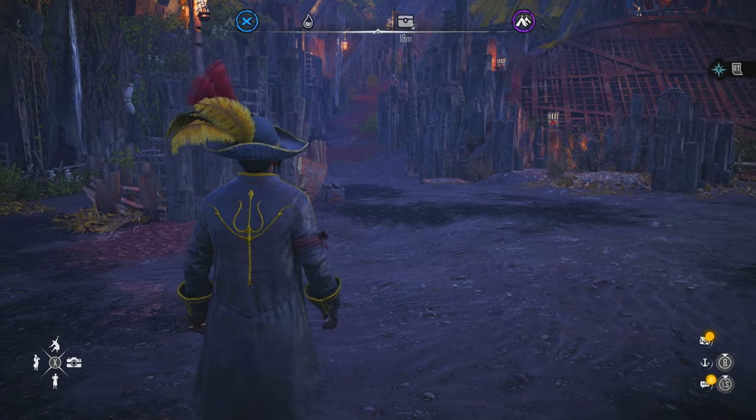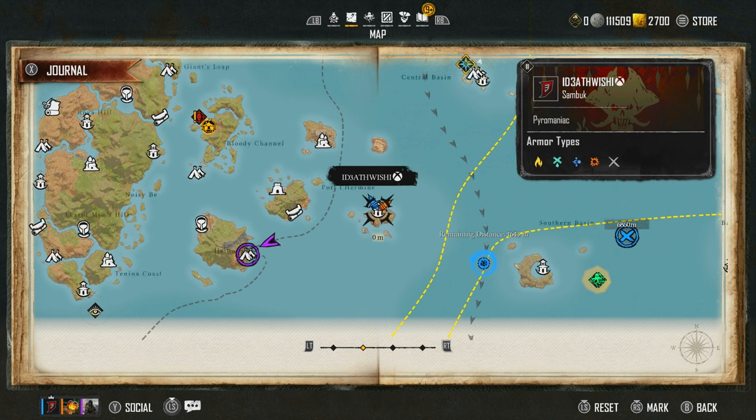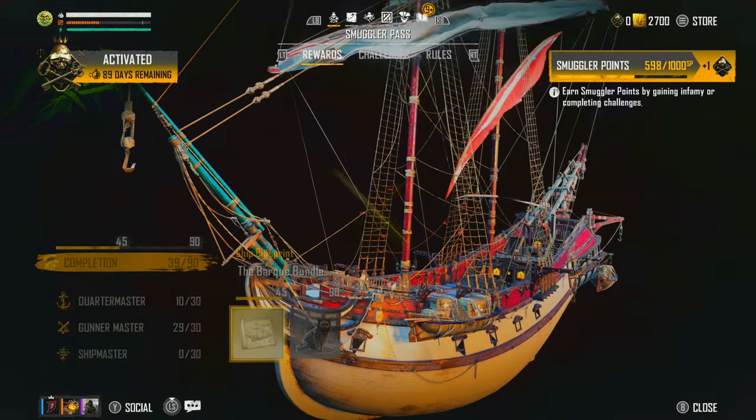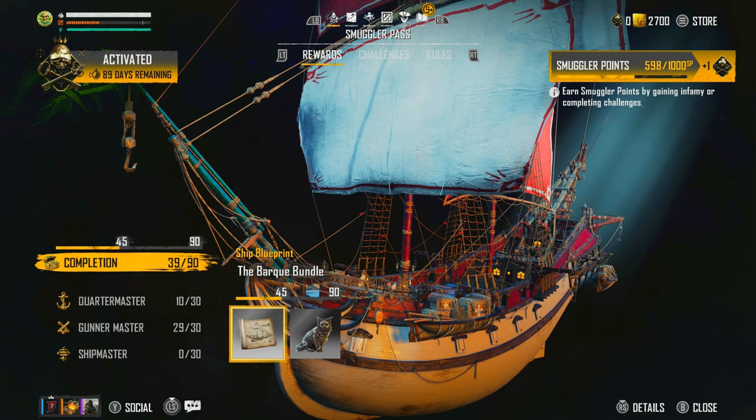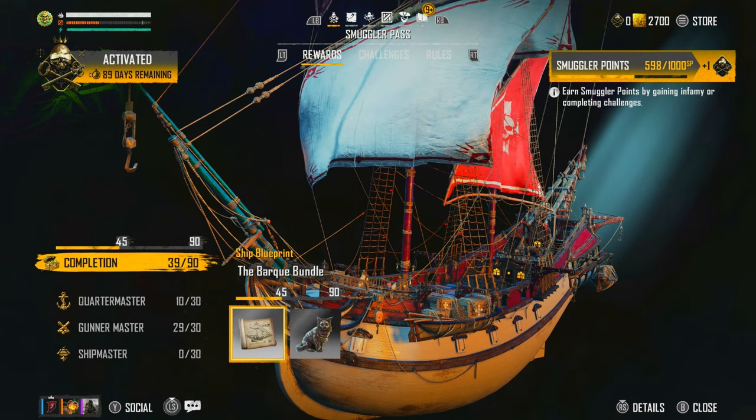Right now many of you are probably trying to level up your Smuggler's Pass. I've only started about three hours ago today, but I've already managed to get it up to level 39 extremely quick. There are 90 levels total and the leveling method is simple.